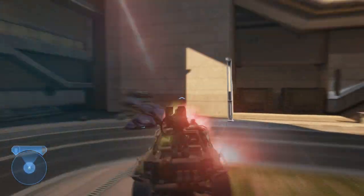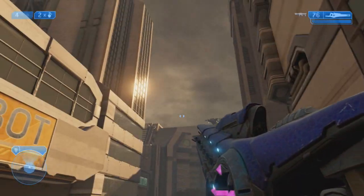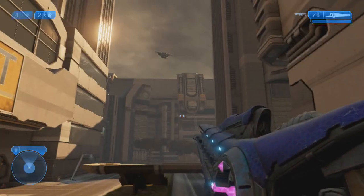Once here, all you're going to have to do is kill three wraiths and a couple of jackals, and then two pelicans are going to drop off marines.